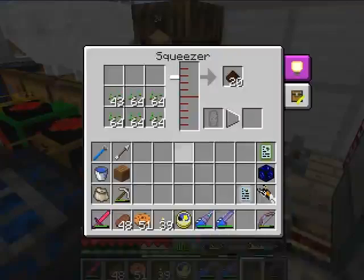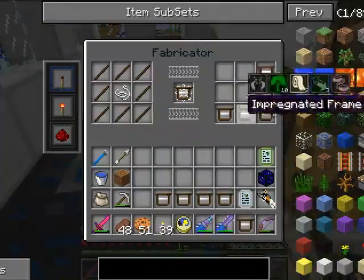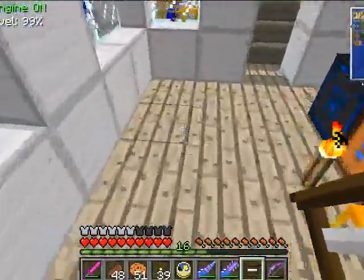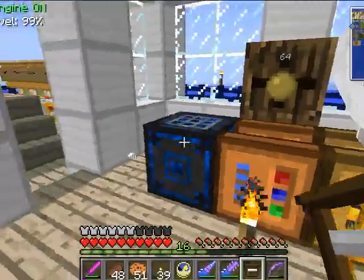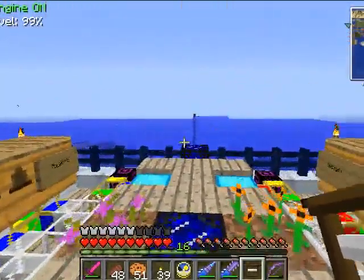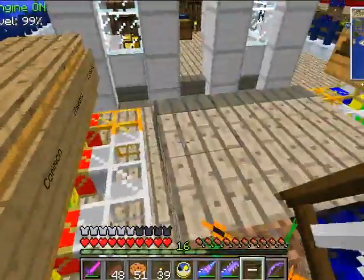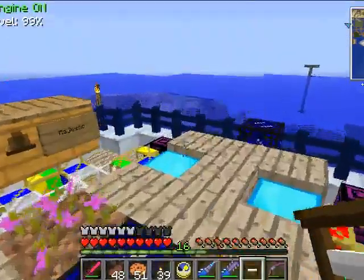Got a bunch of the machines in — squeezing seeds, fabricating frames, building alveary blocks. These are some of the more useful ones. I just feel like having something going on back here.